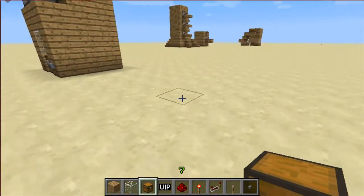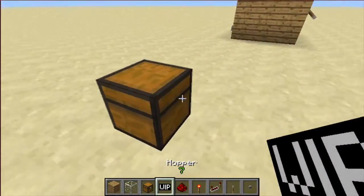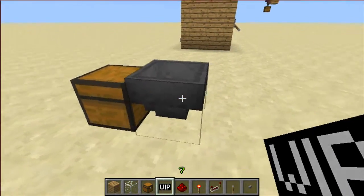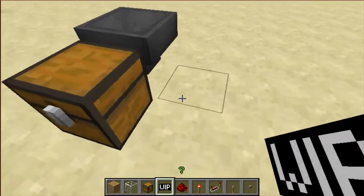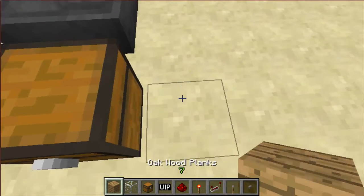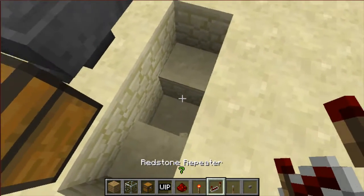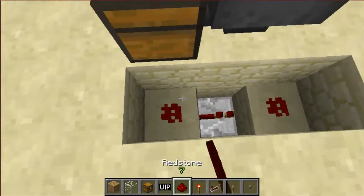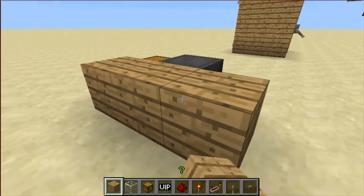First of all, you want to find a place to build it. Place it on a chest. Then holding shift, place the hopper up against the chest so that the eggs will feed into it. And then we're going to do the same thing as before — remove these three blocks and this one here. Place a repeater and a redstone block on top, and then the blocks around there.